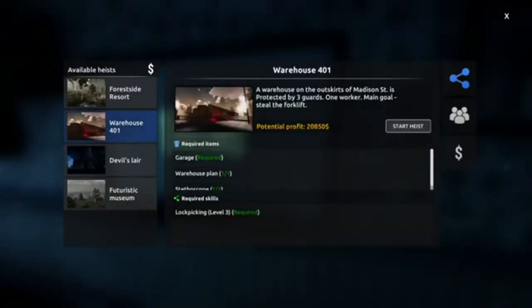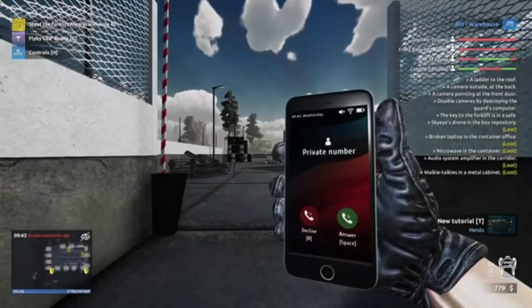So if we go on to there, the warehouse heist. There's a potential of $20,850. We needed obviously the garage, the warehouse plans, the stethoscope. And we needed lockpicking three, which we've now got, so let's get into it. Here we go.